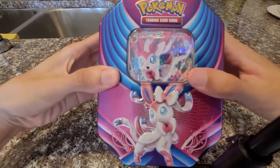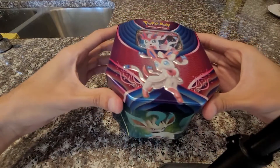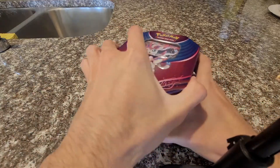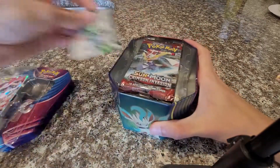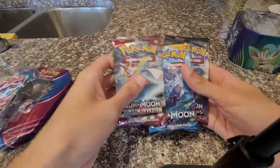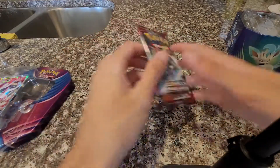Hey guys, back with another video. I found one of these at Target on Black Friday — they're usually $20 and I got it for $10. I wanted to open it up and see what we can get. There's an evolutions pack in here which gets people a little excited. So we've got Crimson Invasion, Sun and Moon, Burning Shadows, and as expected, Evolutions.